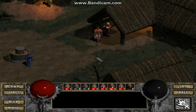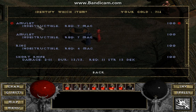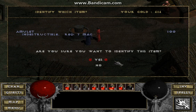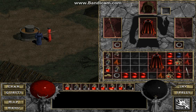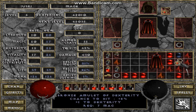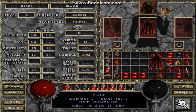Let me identify these amulets. Three to dexterity. I'll identify this one as well — chance to hit plus eight and one to dexterity. Let me see the difference in stats: the three to dexterity raises my to-hit to 59 percent, while this one raises my to-hit to 65 percent. I'm going to keep the 65 percent one.